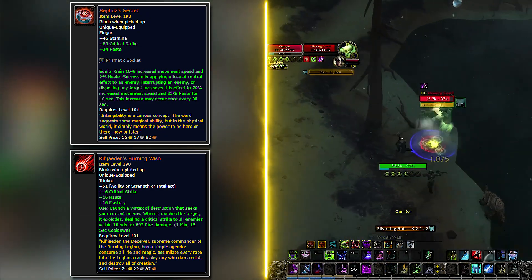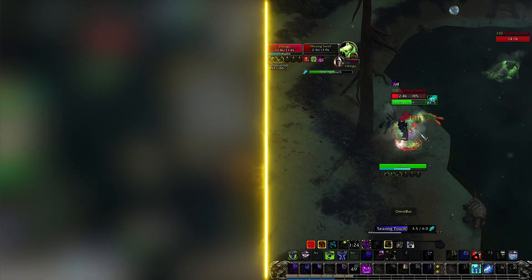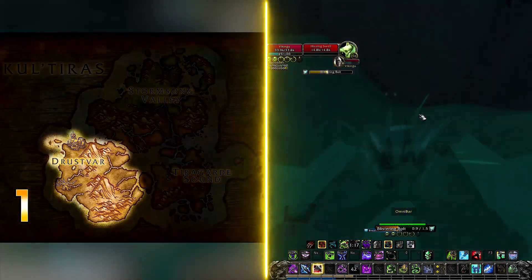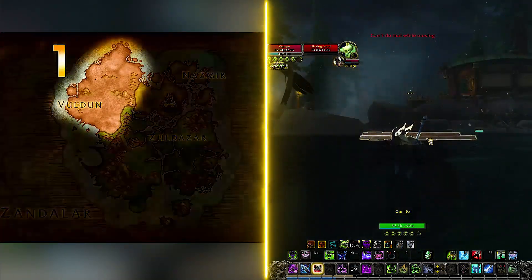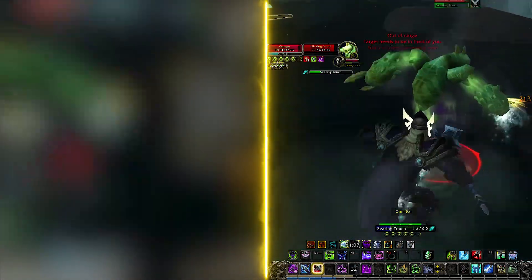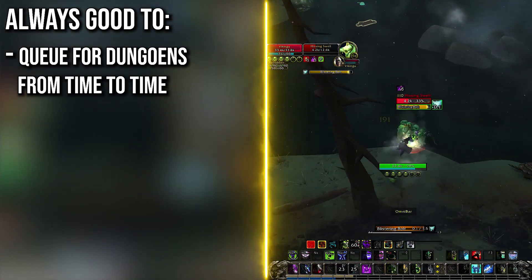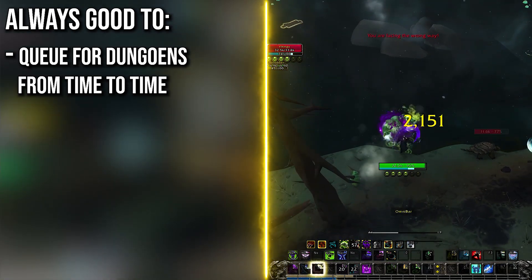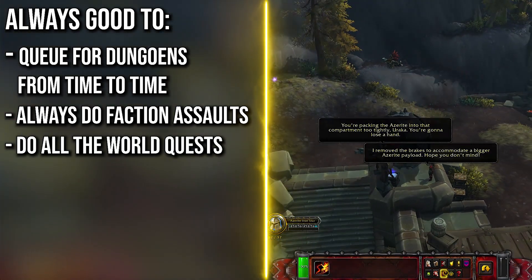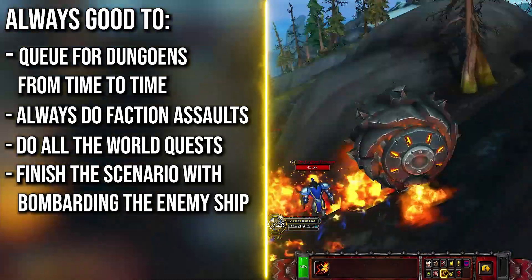There are two viable ways of leveling in BfA. The traditional way is leveling through the story — with a new XP potion and heirlooms it should be significantly quicker. Alliance goes to Drustvar first, then Tiragarde Sound. Horde gets Vol'dun first, then Zuldazar. With all this XP boost you probably won't need to finish the second zone before reaching max level. Also make sure to always do the faction assaults for the bonus XP, do all the world quests, and finish the scenario with bombarding the enemy ship — after you finish it you will get a 'Taste for Victory' one-hour buff that persists through logging out.